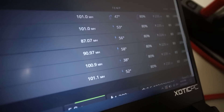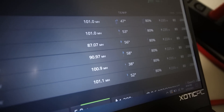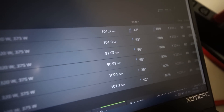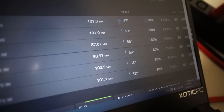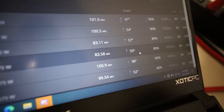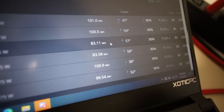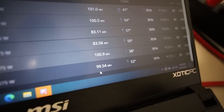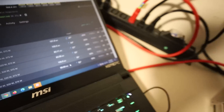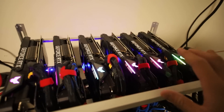I'm about 13 minutes in and we are definitely thermal throttling. We're getting 87 mega hash and 90 mega hash on some of the 3080s. After a refresh, it's even worse — it's downvolting down to 83 mega hash. It looks like this one's going down to 99. So we definitely have an issue with temperatures.